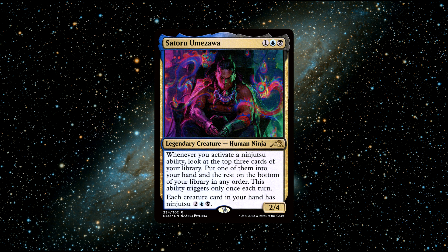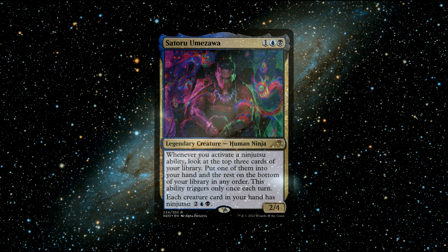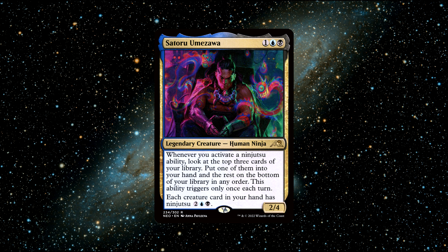A great budget card I'd recommend for this commander is Slither Blade — a 1-mana creature that can't be blocked. It's perfect for Satoru, meaning you can very easily abuse his ninjutsu ability with this creature alongside him. Overall, Satoru is an explosive commander that is super enjoyable to play with and can catch a lot of opponents off guard. You can buy this commander for around 80 cents.